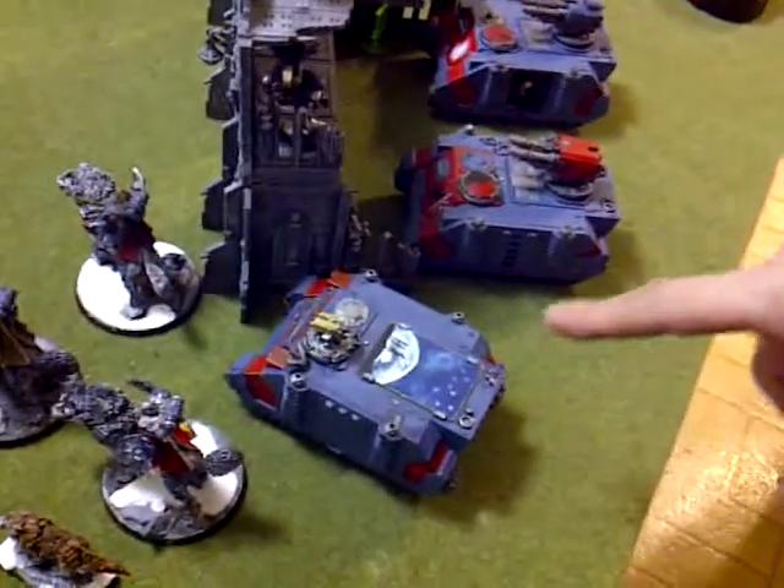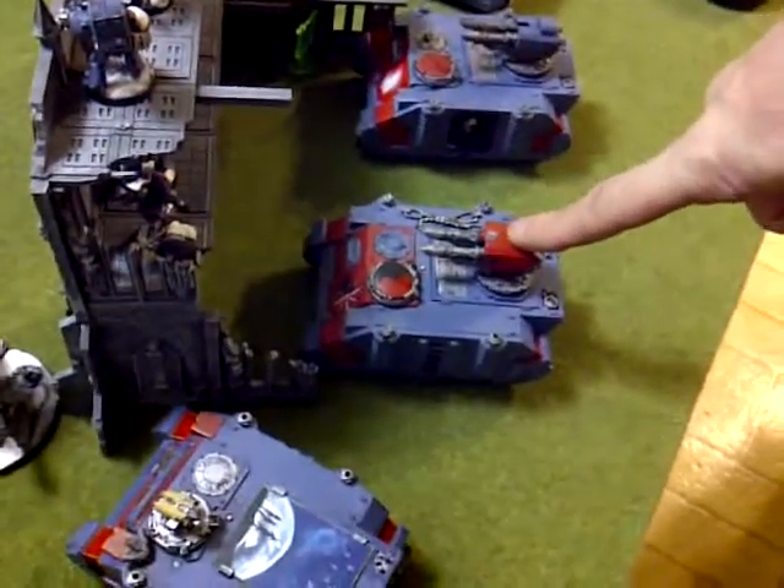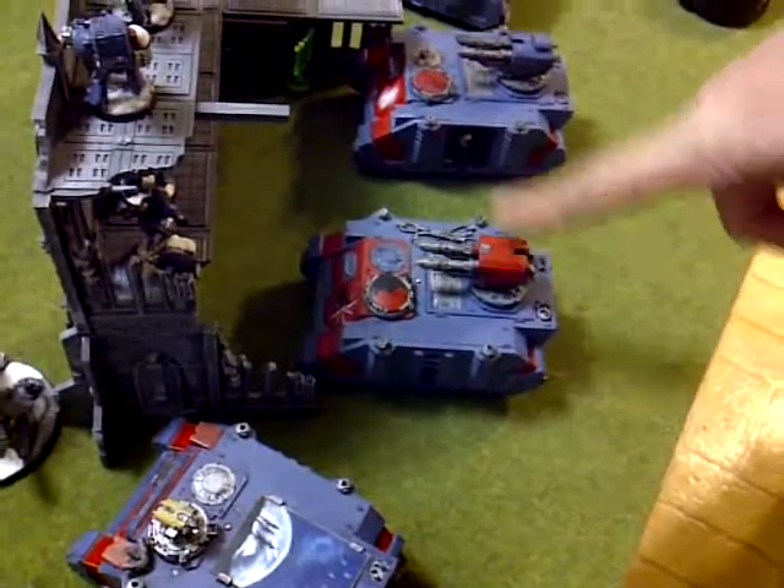I've got a squad of eight Grey Hunters with a Meltagun, Mark of the Wulfen, Wolf Totem, with a Wolf Guard with a Combi-Melta and Power Fist. Then I've got five Grey Hunters with a Meltagun with a Wolf Guard with a Combi-Melta and Power Fist.